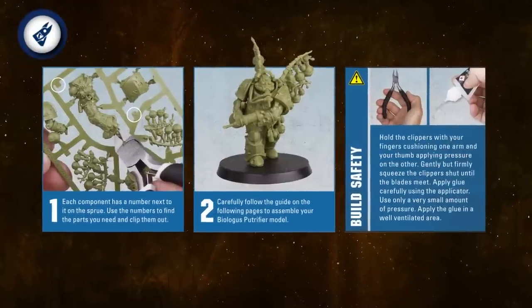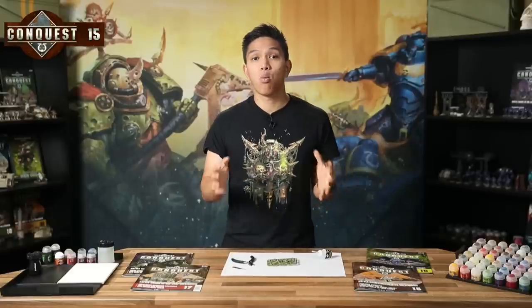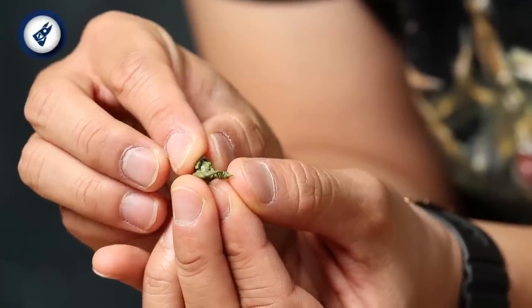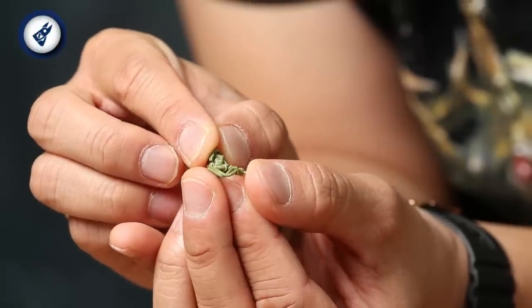Grab your clippers and plastic glue and let's get started. The Biologist Putrefire is pretty straightforward to build — just follow the step-by-step instructions and pay attention to the numbers of each part. There are a couple of parts worth extra attention. First up are the tiny pipes coming from his helmet, which are part five on the sprue. You just need to be careful to glue the right part of the pipes to the mouthpiece on his helmet.